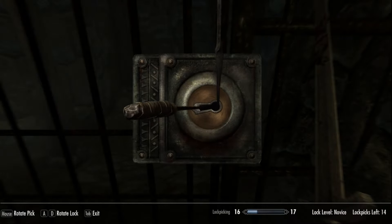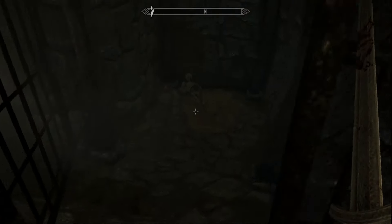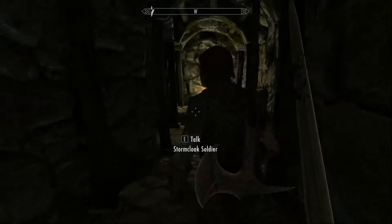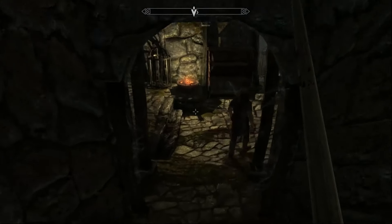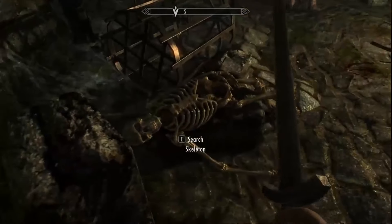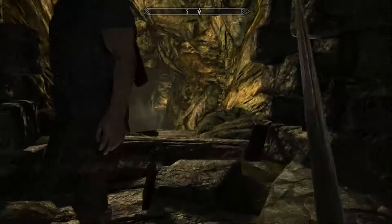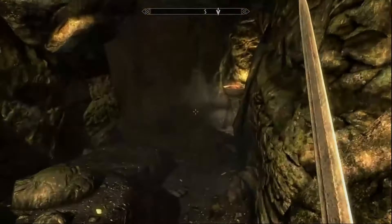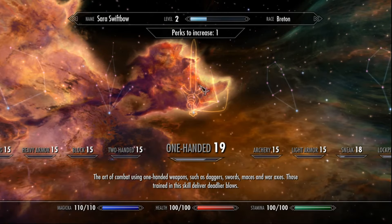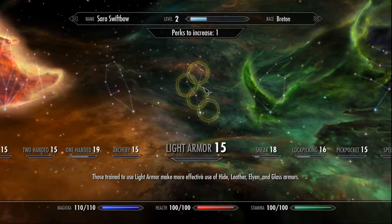Grab the coin purse and get everything from the skeleton in this next room. Grab all the bone meal from the skeletons. We're going to try to level up sneak — one-handed is at 19 and sneak is only at 18. We need at least two more in sneak.